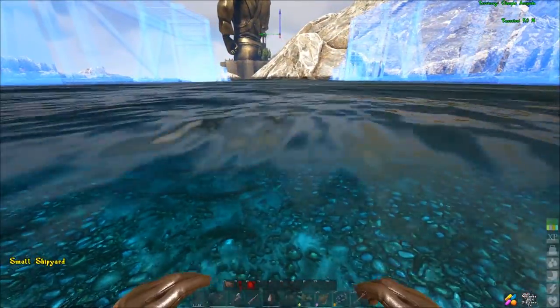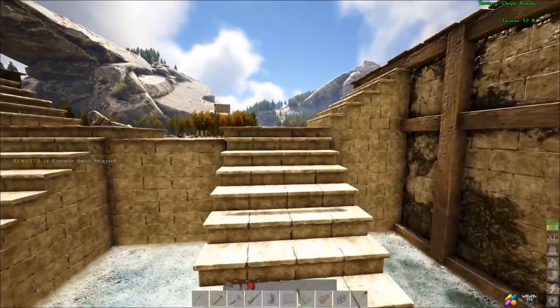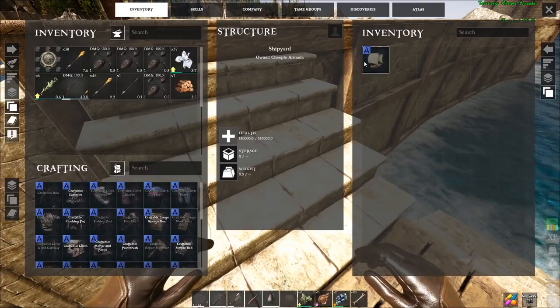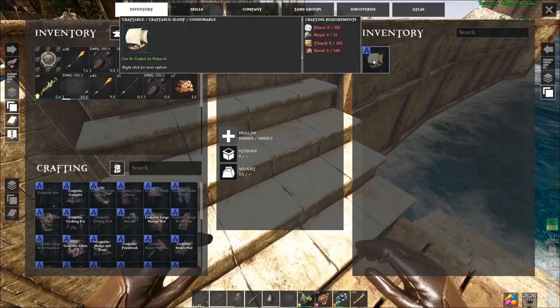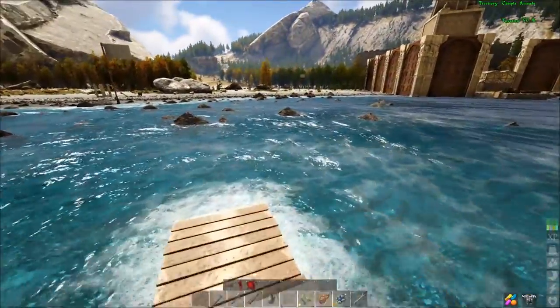I'm going to find a spot where we can actually put the boat. This is looking pretty good right here. Okay, we got our shipyard. If you look in the shipyard it tells you what you need to gather to make the frame of the boat: we need 120 fiber, 12 metal, 220 thatch, and 140 wood. We're going to gather that right up and we'll be right back.